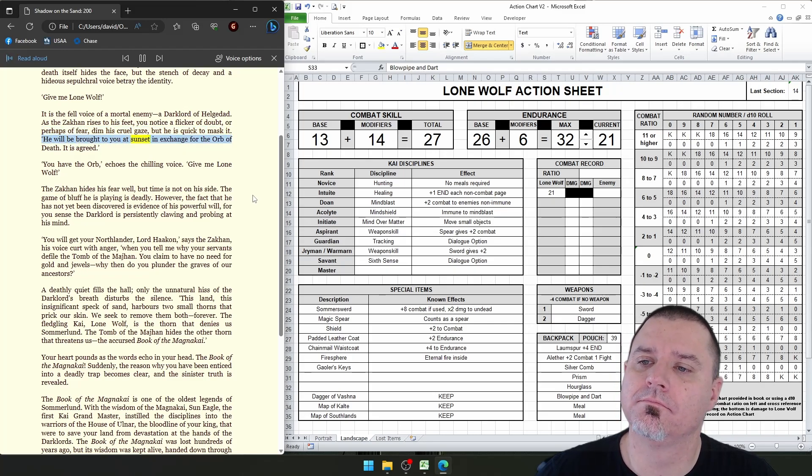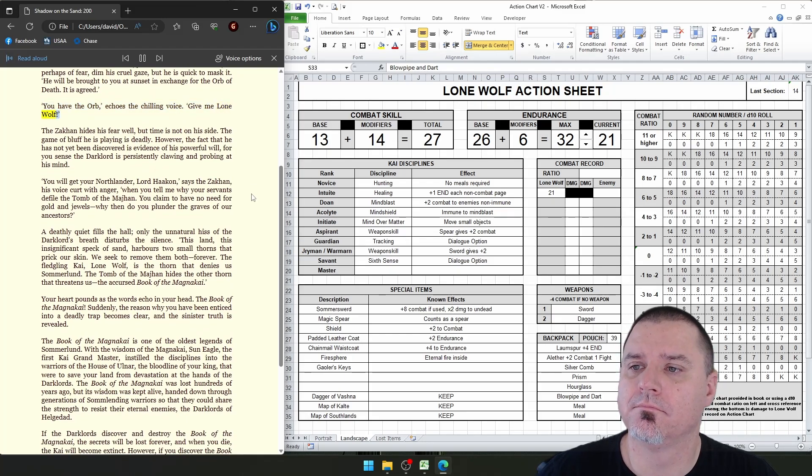A helm as black as death itself hides the face, but the stench of decay and a hideous sepulchral voice betray the identity: 'Give me Lone Wolf.' It is the fell voice of a mortal enemy — a Dark Lord of Heljdad. As the Zakon rises to his feet, you notice a flicker of doubt, or perhaps of fear, dim his cruel gaze, but he is quick to mask it. 'He will be brought to you at sunset in exchange for the orb of death.' 'It is agreed.' 'You have the orb,' echoes the chilling voice. 'Give me Lone Wolf.' The Zakon hides his fear well, but time is not on his side. The game of bluff he is playing is deadly. However, the fact that he has not yet been discovered is evidence of his powerful will, for you sense the Dark Lord is persistently clawing and probing at his mind.